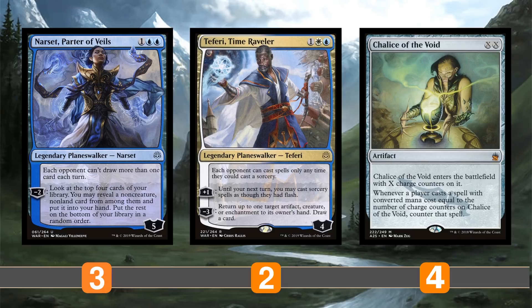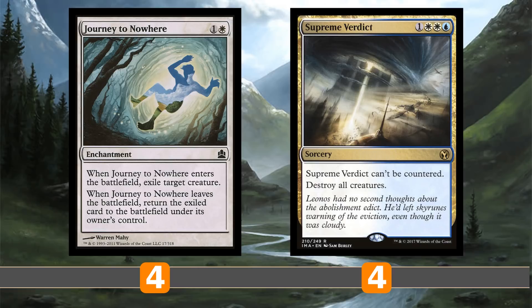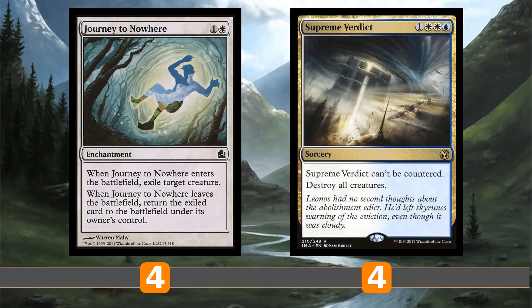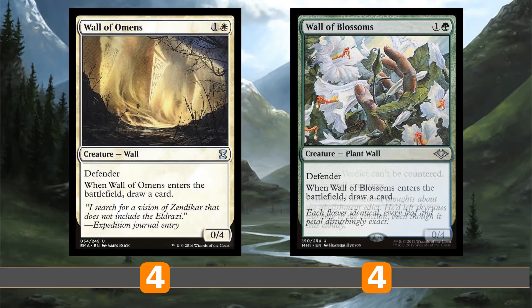We have Chalice of the Void because we don't have a lot of one-drops, so I felt I could freely play it — I'd only have to replace basically Path to Exile, which is easy to do. Chalice of the Void shuts down hand disruption if the opponent doesn't have one on their first turn, and shuts down a lot of decks because Modern has a very low curve with lots of one-drops. For removal: Path to Exile had to be replaced because of Chalice, but we're replacing with Journey to Nowhere, which should work fine. We have a playset of Supreme Verdict because we want a clear board when we drop our walkers — hopefully we don't run into control or these Verdicts will be quite dead.